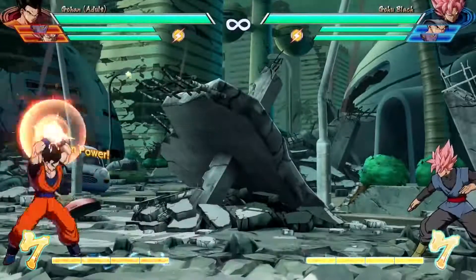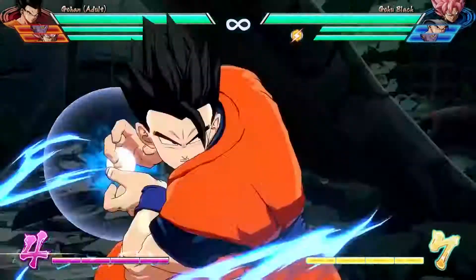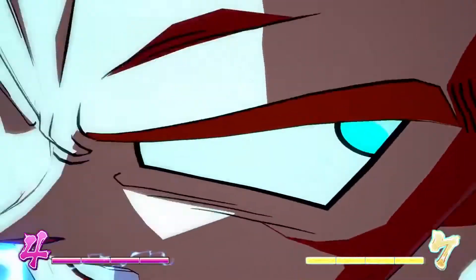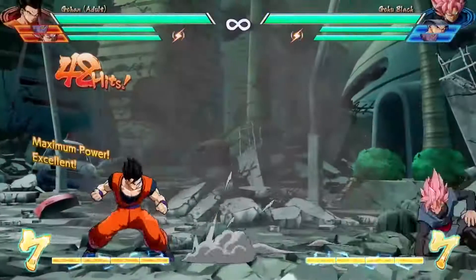He also has a Senko Beam that he can use to control space. His level 3 turns Super Saiyan and brings out Goten for the family Kamehameha. And if you want to see more, you're probably going to have to pre-order this game and get into the open beta, because we're ready for January 26th to start.